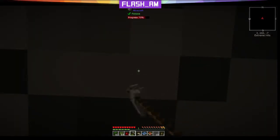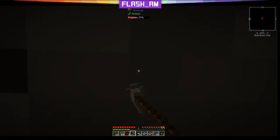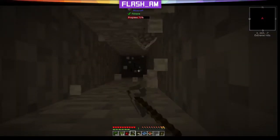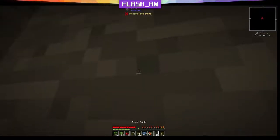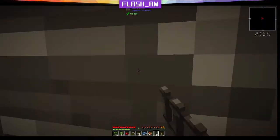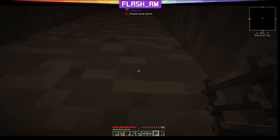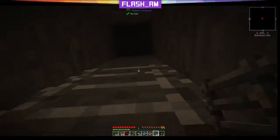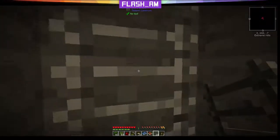Hey guys, and welcome back to the second episode of Stone Block 2. We've got some stone in our faces. We are working our way up towards the mining dimension. As you can see in the top right corner, we are currently at Y equals 245, and we are heading our way up.